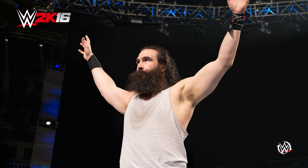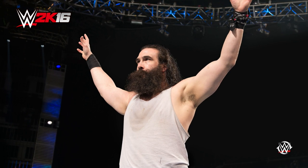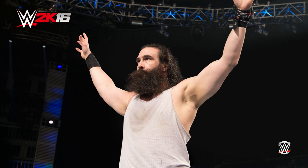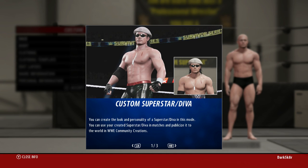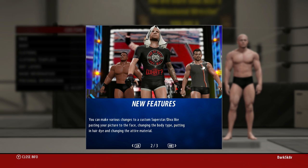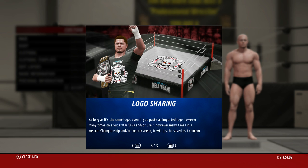First thing we're going to be doing here is creating our superstar. Last game I ended up going through a couple of changes on what I wanted them to look like. Height and weight class cannot be changed after saving. Custom — okay, you can create the look. New features: you can make various changes to a superstar like pasting your picture to the face, changing the body type, putting in hair dye. They still didn't add any sort of face scanning technology, which is kind of odd because they have that available for NBA 2K. That's kind of bizarre.